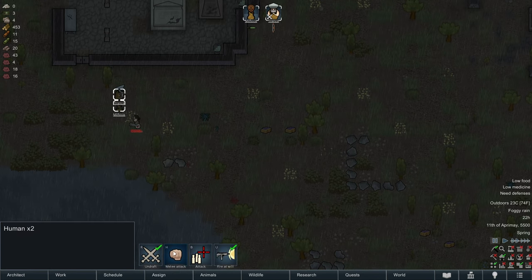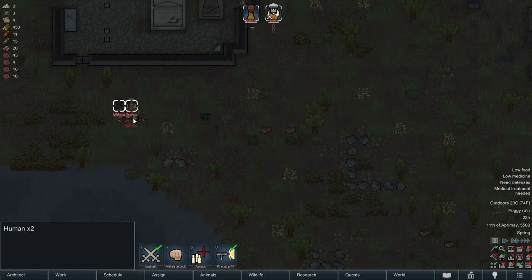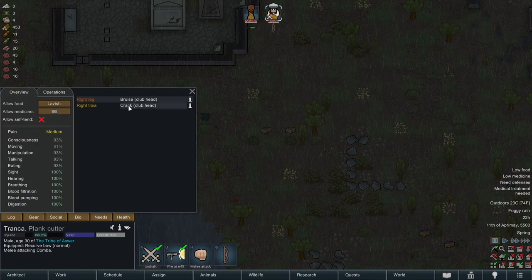Now we want to melee attack her with both of our pawns. I'm going to turn off the ranged. Let's see what damages we've sustained - just a bruise on Manyaka, that's great. A bruise and a cracked tibia on Tronca, no immediate danger. That's great.